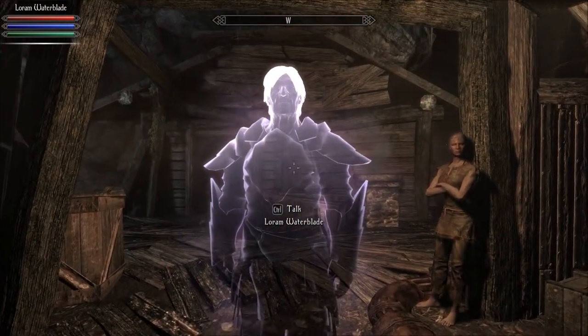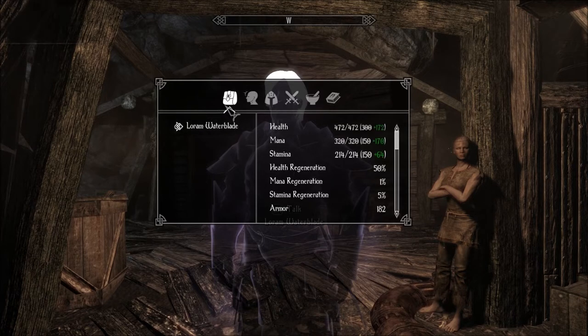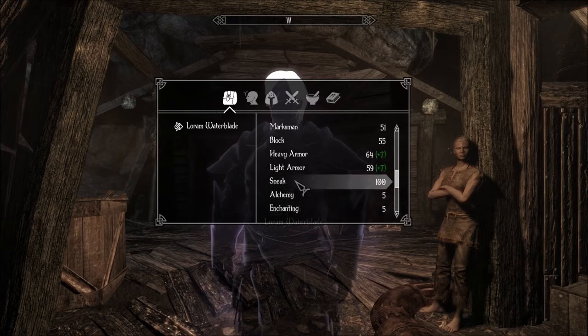That's him — Lorem Waterblade. Let's see how good this is. Health: 472. Mana: 320. Stamina: 214. 50% health regeneration — regen is crap. Stamina regen 5%. Armor: 182. Magic resistance: 17%. One-handed, two-handed. He's pretty good at one-handed. Sneak: 100. Nice — so you can sneak along with me. You're actually better at sneaking than I am.